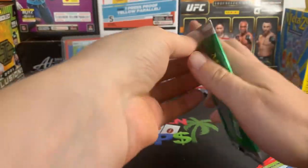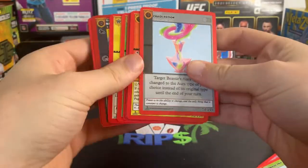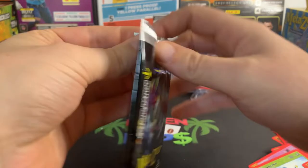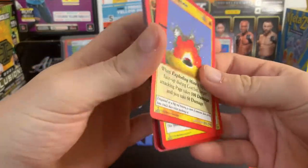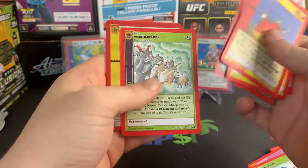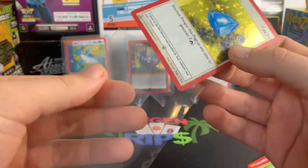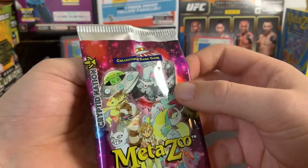I am what you'd call a MetaZoo aficionado now. This doesn't even matter anymore because I got a Mothman. Batsquatch Reverse Hollow — that's the cover guy. Sam Sinclair is like the John Cena of the whole MetaZoo world. Mothman is the Undertaker. And we got a Holy Gem — a Holy Gem Full Hollow! So if you're curious what this Mothman is worth and the Holy Gem, stick around. At the end of the video, I always put what they're worth.